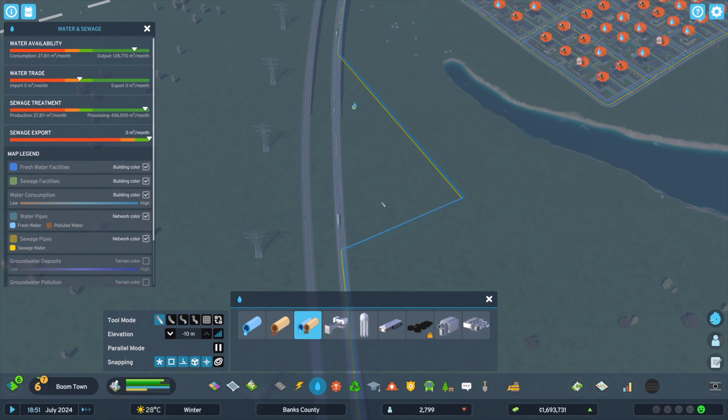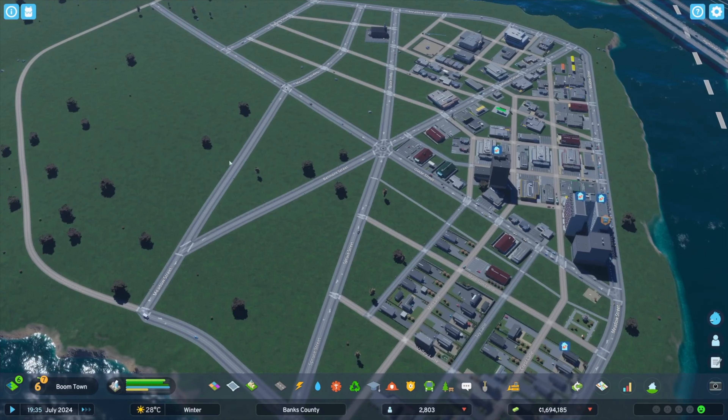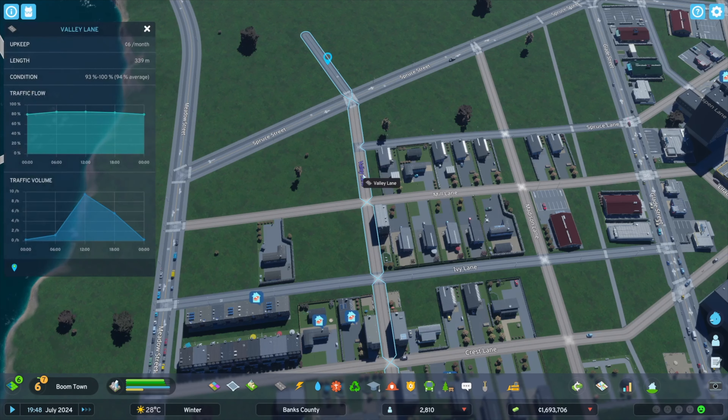By doing that, we don't have access to water and sewer, so we're going to have to remedy that. I remember from the previous episode where I had this jog here because of the tile we couldn't purchase at the time. So I want to put the water pipes up here so they connect underneath the road, and come down to find the missing section — just a minor gap. And while we're here, I want to get rid of these sections where we had to jog around the tile we didn't have.